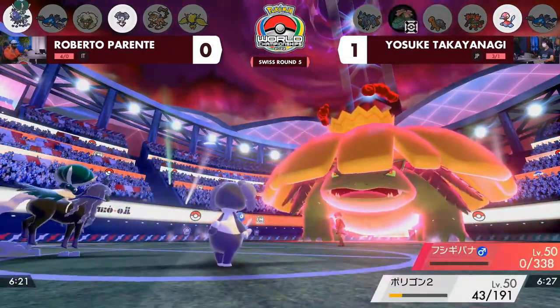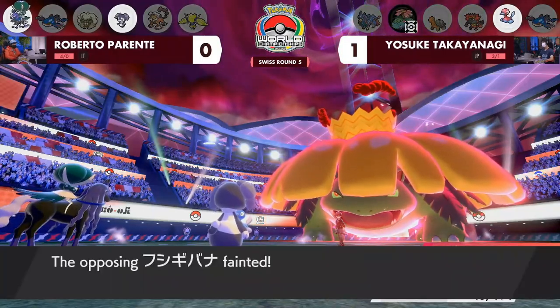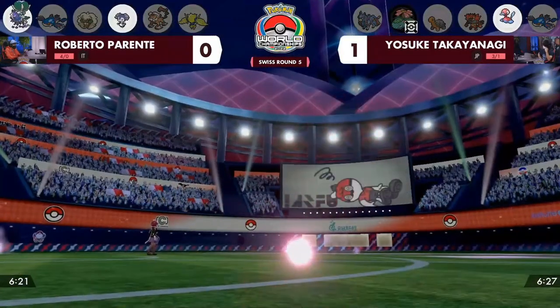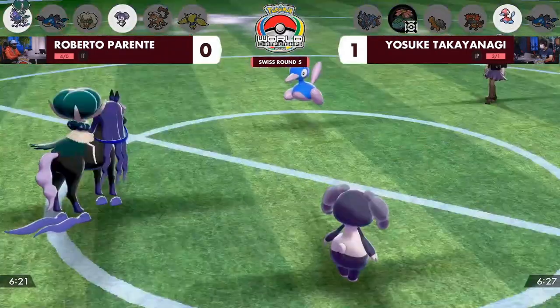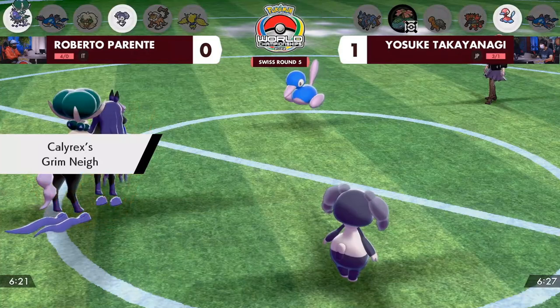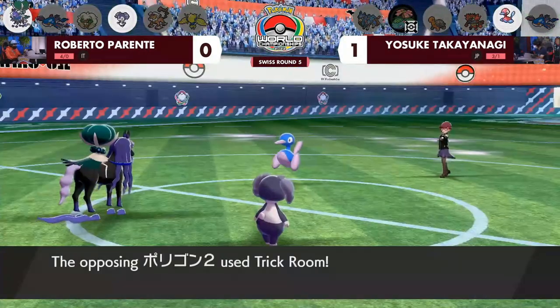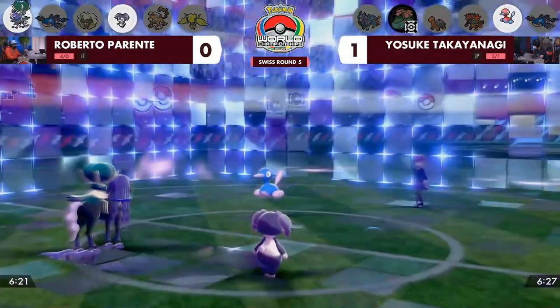It's Expanding Force — that's a massive amount of damage, certainly boosted by the psychic terrain. Expanding Force does more damage while psychic terrain is on the field, then you get the psychic terrain boost, the Helping Hand boost from Indeedy female, and a Grimnay boost as well. A great turn for Roberto.